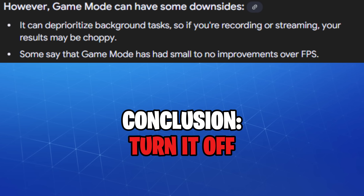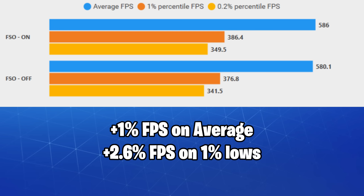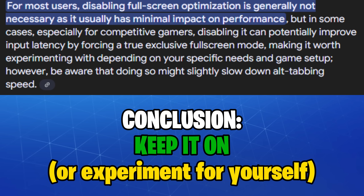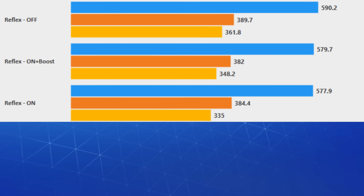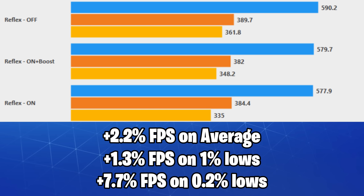It's safe to say you can keep Game Mode off. Full screen optimizations enabled got us a 1% boost on average and 2.6% on the 1% lows — I recommend you keep it on. Setting Nvidia Reflex to off gave us a 2.2% boost on average and 7.7% on the 0.2% lows.